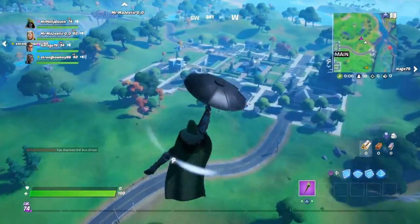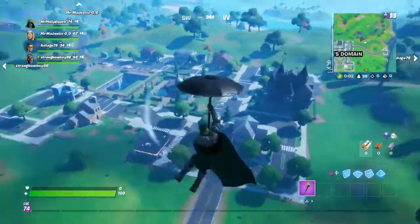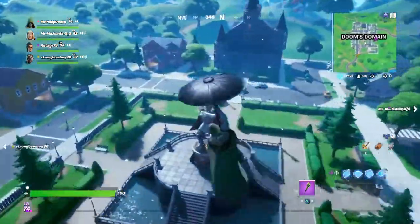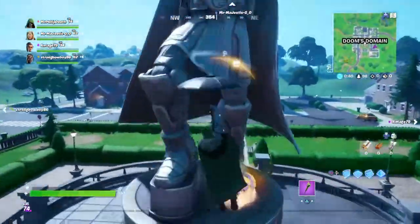First thing we're doing is visiting a giant statue of Dr. Doom located at Doom's Domain, also known as the Old Pleasant Park. Just head to the middle and here is your giant statue.